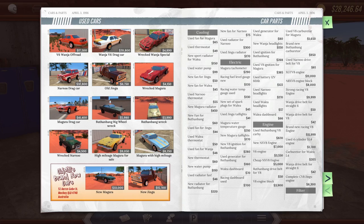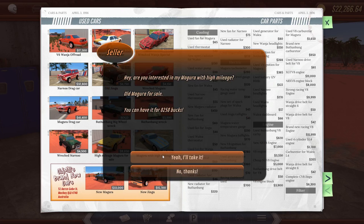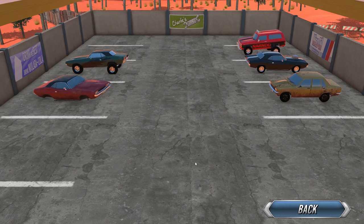There's a couple drag cars in here — that Magura drag car looks sweet. There's a wrecked big car. I wonder if we can strip that; that might be worth getting. There's a Jingu — I believe I'm saying that right — that looks like an older style truck, and it's fairly cheap. We're gonna start off and buy this wrecked car. I'd like to get this high mileage Magura, but my parking lot's full, so we need to clear something out.